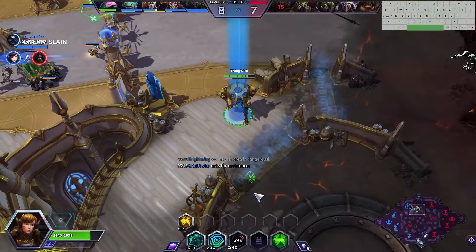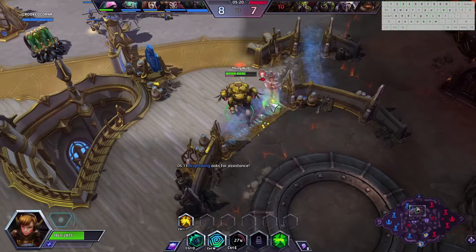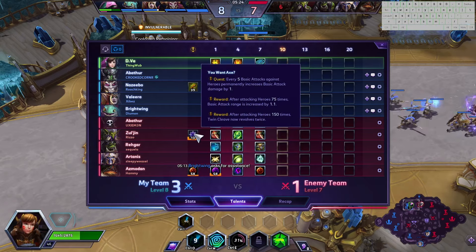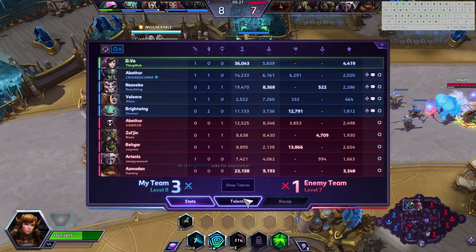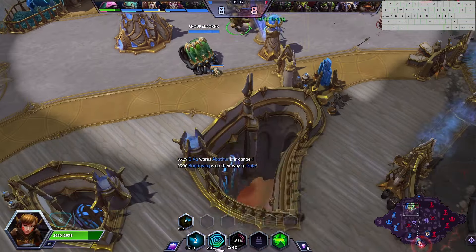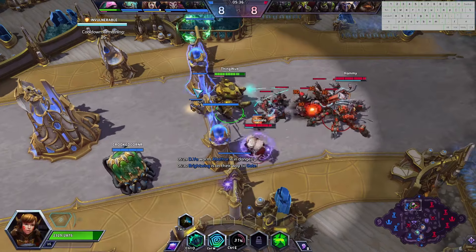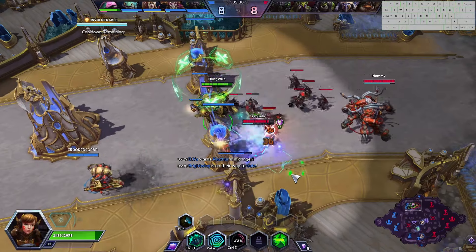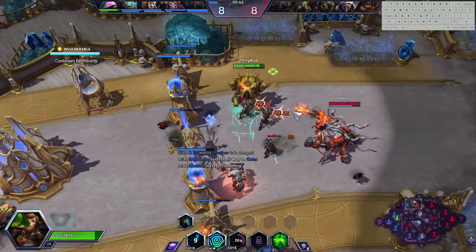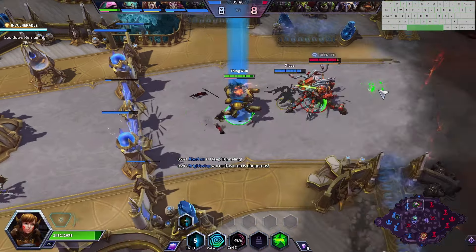If you don't know, your Q allows you to kind of pierce through enemy heroes. We'll just run away from that so as not to give Zul'jin more stacks than he needs. Maybe ping danger for my ally because there's quite a few enemy heroes here and red team could rotate up to hurt her. We want to get our self-destruct charge back up if we can, and we do this by the different talents that we have picked.